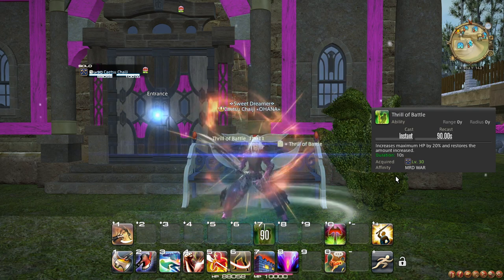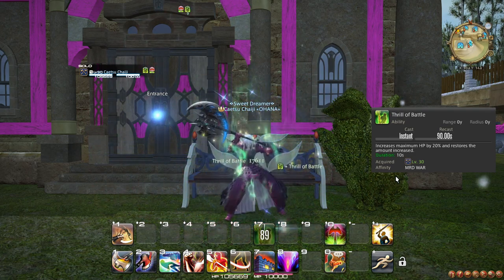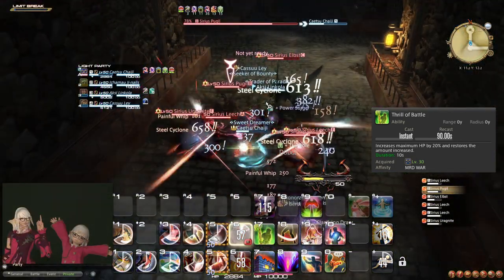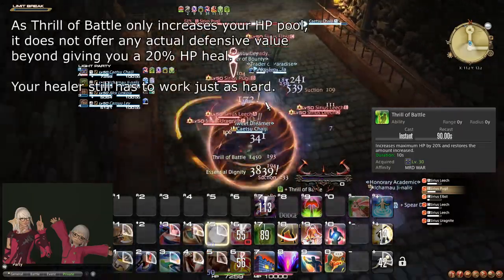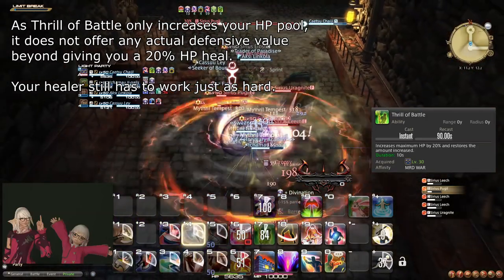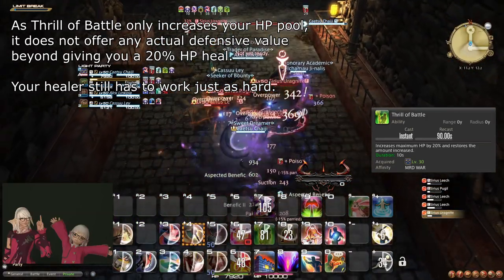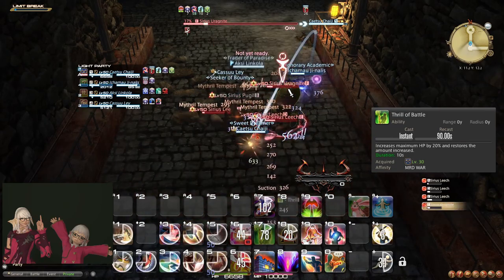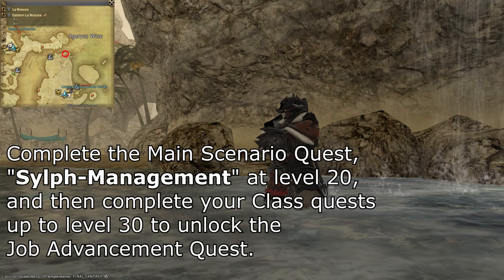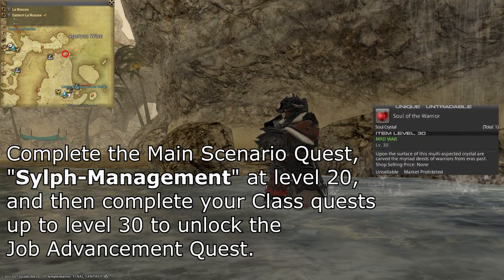At level 30, you learn the ability Thrill of Battle, which increases your health somewhat and heals you for the same amount. It should be considered among your defensive cooldowns, but it is significantly weaker than both Rampart and Reprisal and will continue to be so until level 78. You could save Thrill of Battle as an emergency button since it does heal for the same amount. Also at level 30, doing your class questline will eventually lead you to the Warrior quest, available once you complete the main scenario quest Sylph Management. Once you unlock the Warrior, remember to equip your Soul Crystal to change into the Warrior job.